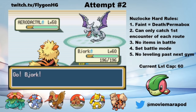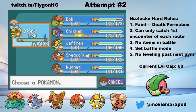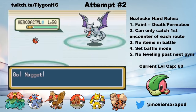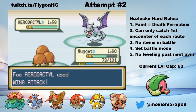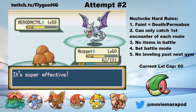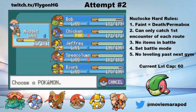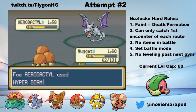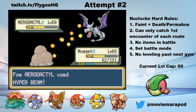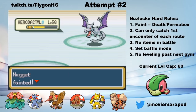Anticipating Wing Attack, I switch in Bjork to lower his attack. Then, anticipating Rock Slide, I switch in Nougat. I'm almost right — Aerodactyl uses Ancient Power, and thankfully does not hit the boost. So I hit it with a Rock Slide from Nougat, but Aerodactyl outspeeds me and hits a pretty hard Wing Attack. The second Rock Slide will kill Aerodactyl, but a critical hit Wing Attack will kill Nougat. I decide to risk it — as I said before, Nougat hasn't been that useful, and I don't really need him for Dragonite or the Champion. Unfortunately, Aerodactyl uses Hyper Beam instead of Wing Attack, which kills Nougat. RIP buddy.